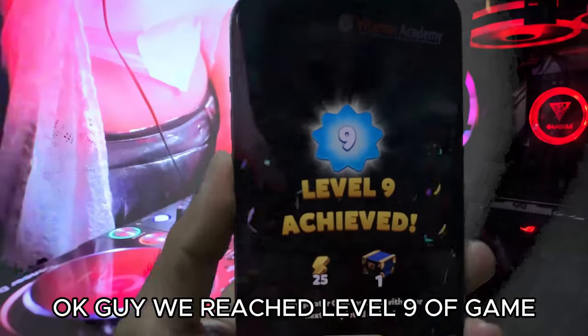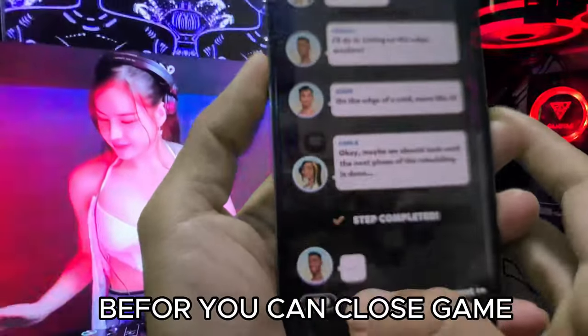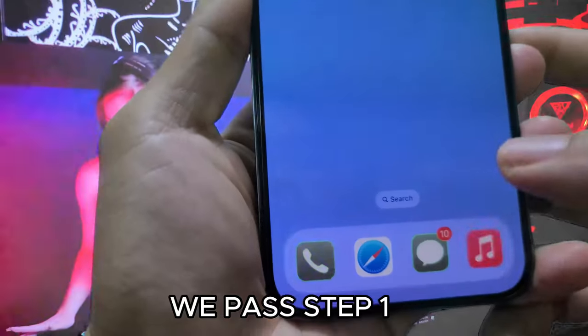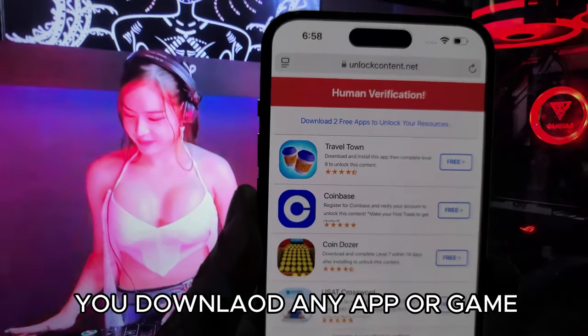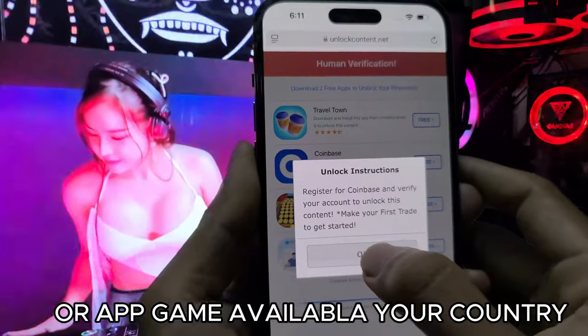Okay guys, we reached Level 9 of the game. Before you close the game, we pass Step 1. Open Safari Browser or Chrome again. You can download any app or game like me — any app or game available in your country.